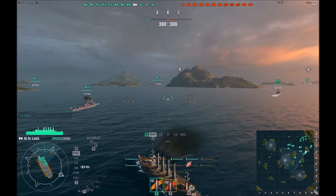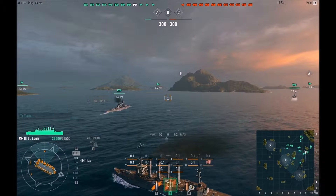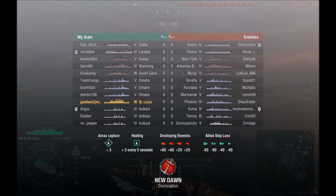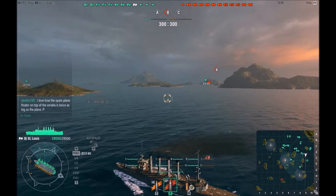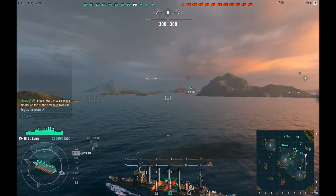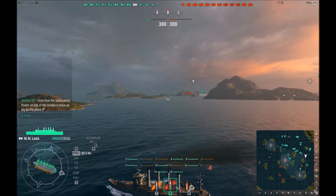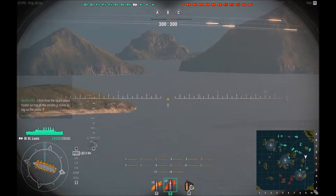Now I do have some points for that here, but I think there's a little St. Louis tier 5 game. There's a Kongo, a Wyoming, a South Carolina on our team. They have a New York, an Arkansas Beta, and Yogi players — two carriers per team. We have the Sweet Ho, they have the Yogi and South Carolina. They have one extra tier 4 cruiser and a tier 5 destroyer. We have three tier 4 destroyers. I'm getting some latency, but then again I'm recording live. I normally get 50 to 60 frames per second in game.